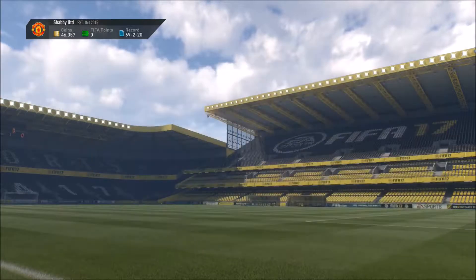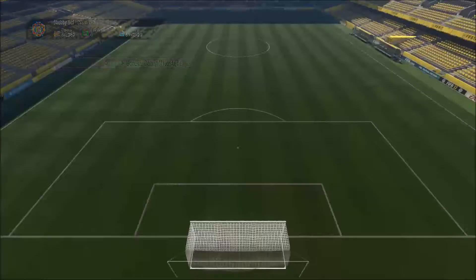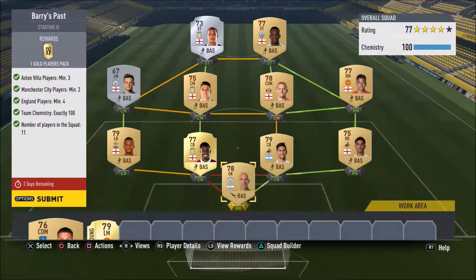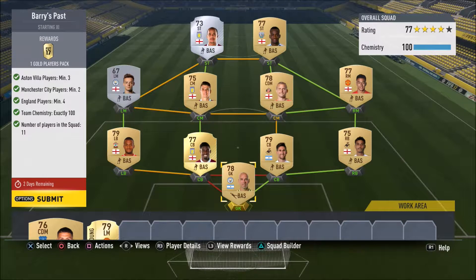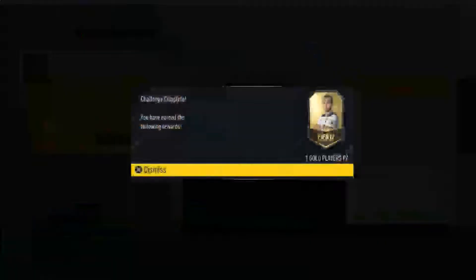So let's have a quick look at what we need to do. We need a team full of Gareth Barry's past clubs. We needed three Aston Villa players, two Man City players, four English players, full chemistry and a full team. As you can see I have done this already. One problem is that Agbondlahor did cost me about 4,000 coins, so hopefully we can make that back from the gold players pack. So we'll hand that one in now.